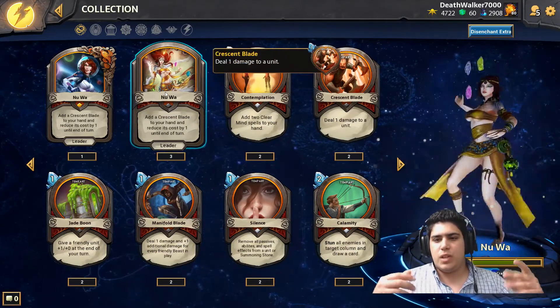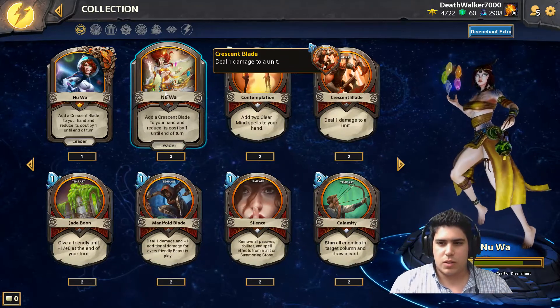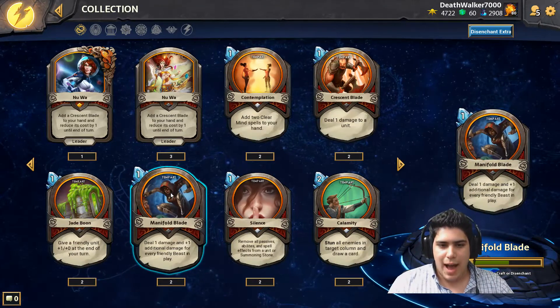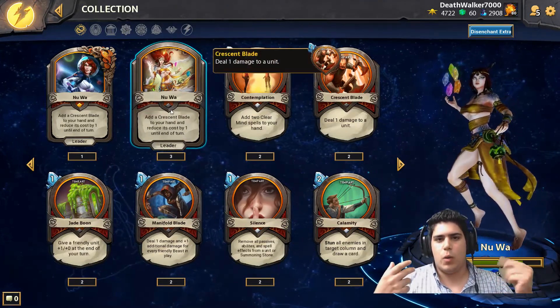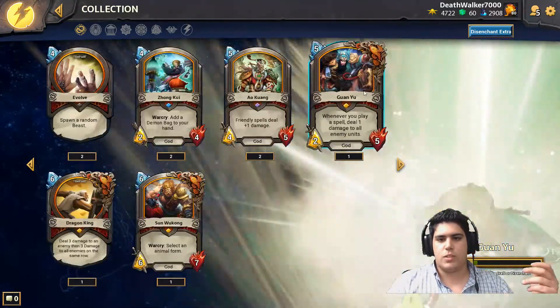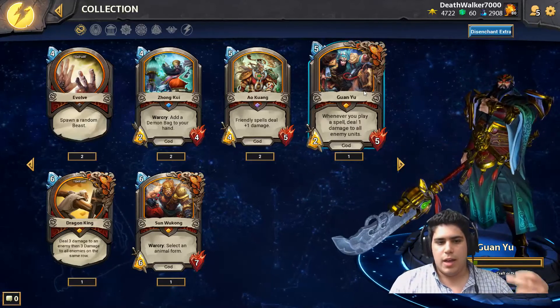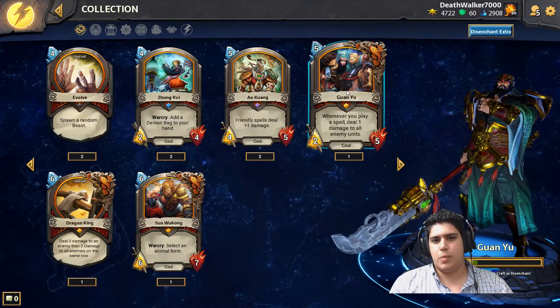The Chinese are really centered around beast synergy throughout their deck — cards like Maniphal Blade, which can deal damage for each beast you have. They are also spell-heavy, and they combo well with cards that have spell synergy, like one of their legendary cards, Guan Yu. Whenever you play a spell, you deal one damage to all enemy units. They really revolve around being powerful with spells.